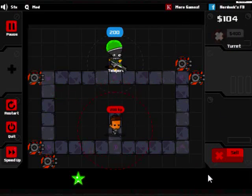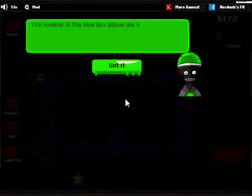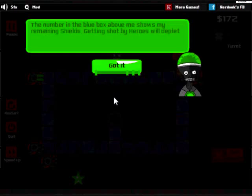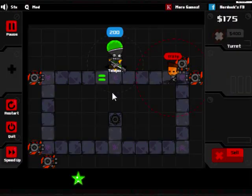That adds another strategic aspect to it - you don't want any waste. You notice he's on the straightaway, getting shot many times. If I put it in the corner, he would not get shot nearly as many times. That number in the blue box above my head shows my remaining shields. Getting shot by a hero will deplete my shields. Once the shields are depleted, they will be regenerated, but I'll lose a star. If I lose all the stars, the game is over. Killing a hero will give me 250 cash and 25 shields.